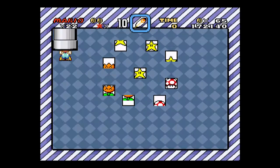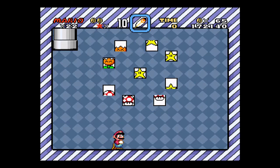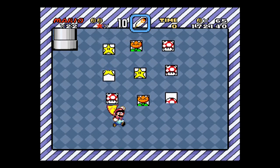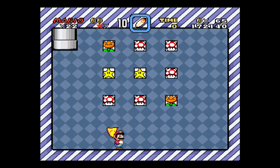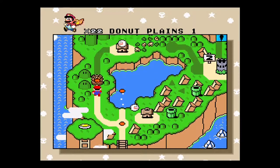So the idea with the bonus stage is you want to line up the icons that are alike. And the more alignments that you have of the same type, the more lives you get. So we're going to try to get the stars, but we're not going to do a very good job. Oh gosh, let's see if we get anything out of this. Nope. I usually do much better, but not this time apparently. Alright, so that's the first exit.